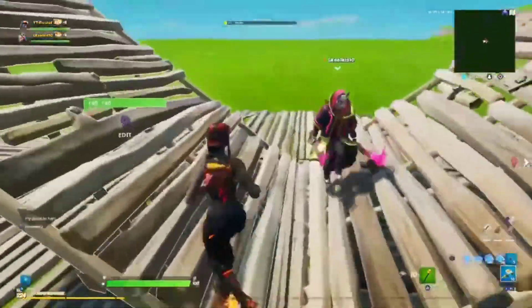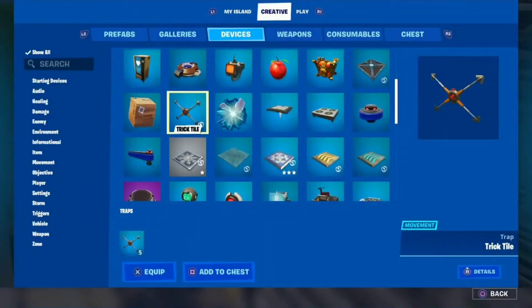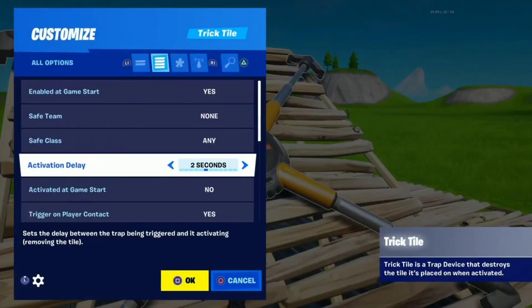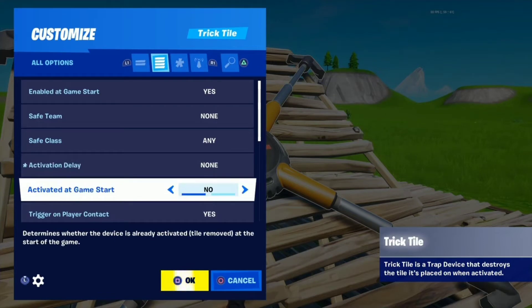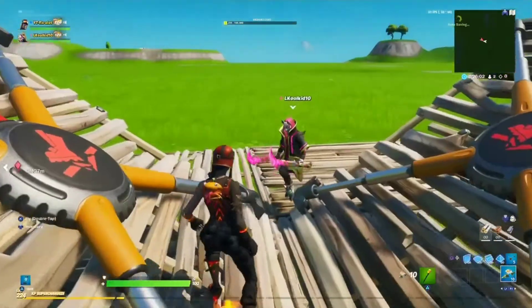You just need to place a stair — we're just gonna make like 1v1 stairs because that's probably what most people use it for. And then put 2 trick tiles on each. Trick tiles are in the devices. And then just go to settings, go to all settings, turn activation delay on none, turn activated on game start to yes, and trigger on player contact to no, and do that on both of them.